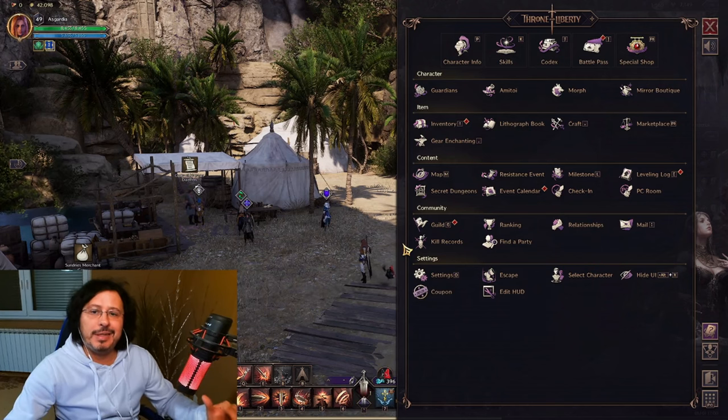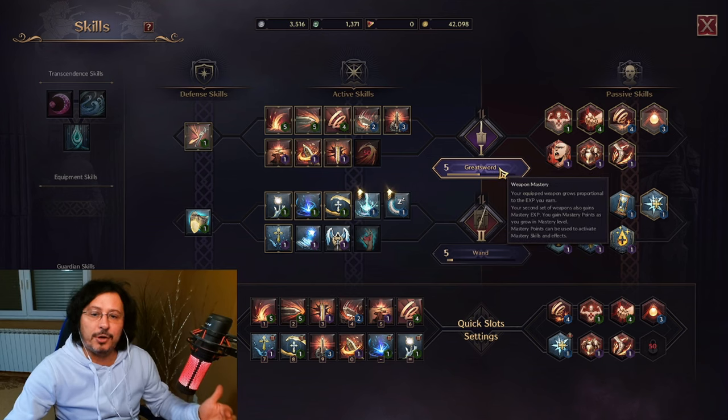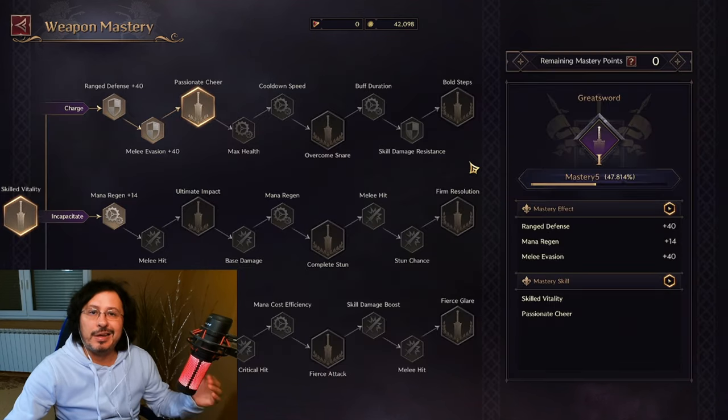They're kind of a little bit hidden. You need to press on your skills in the upper part of this user interface. You will see all of the active skills and passive skills of two different weapons which you are currently using in the game. Then you need to click on this icon below your weapon, marked with five greatsword or five wound.